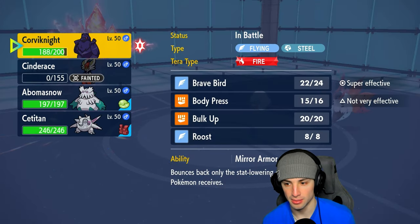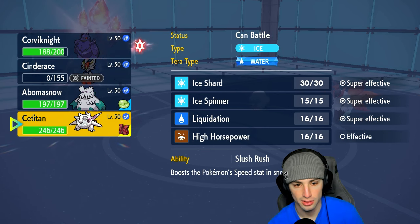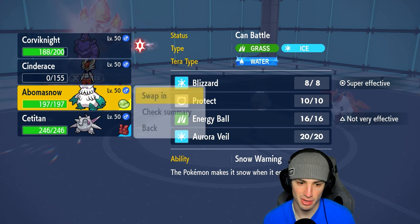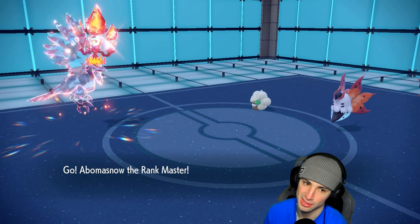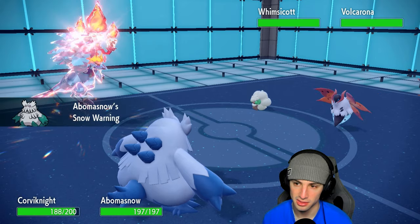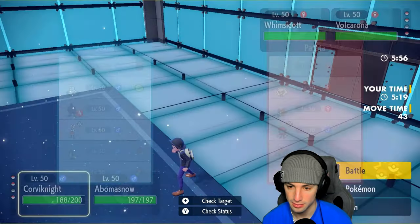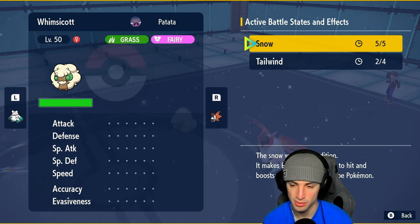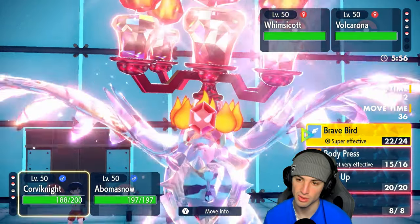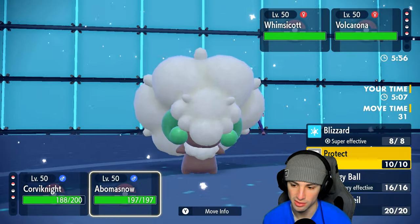They still have their Tera type. I could go into Abomasnow - maybe just Protect, reading out the turns is probably the best bet, because one Heat Wave just absolutely dumps on it. But we don't really need Abomasnow yet so we're going to rely on Corvinite to do a lot of heavy lifting. They have one turn left in Tailwind, two turns left. They have their Terra type and they're going to try a Tera Slice. I Brave Bird Whimsicott down and just Protect.